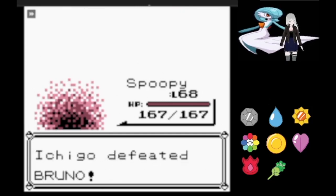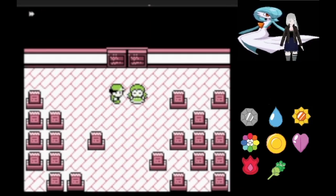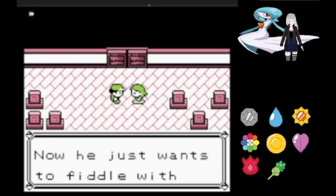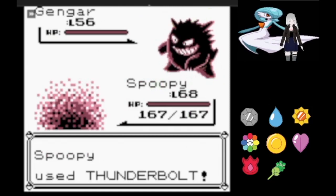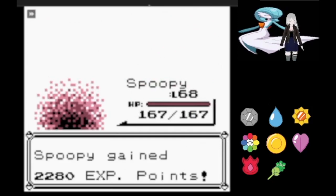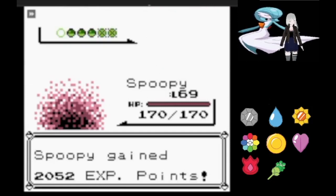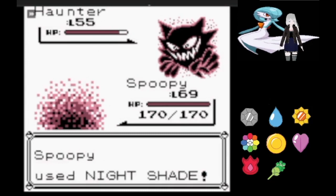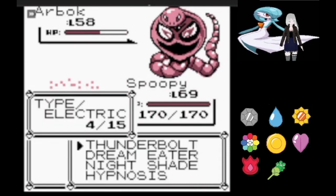With that we're on to the Elite 4 member I am the least worried about, which is Agatha. Agatha's lead Gengar was a little more difficult than I thought — we manage to land a great Thunderbolt but then it hits us with Dream Eater while we're wide awake, and Nightshade takes it out. Golbat is weak to Thunderbolt and falls in one hit. Against Haunter, Nightshade does over half and Agatha responds with Dream Eater. Haunter falls to Thunderbolt and Arbok survives.